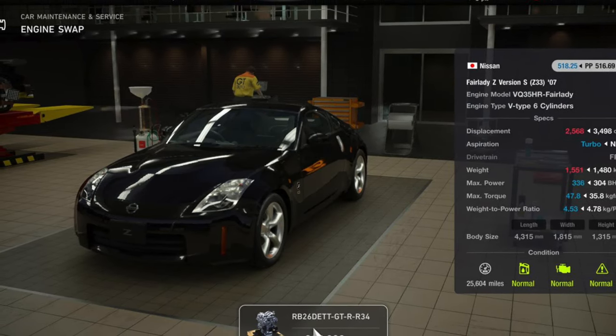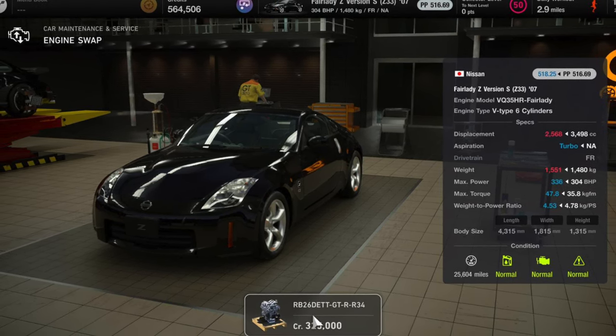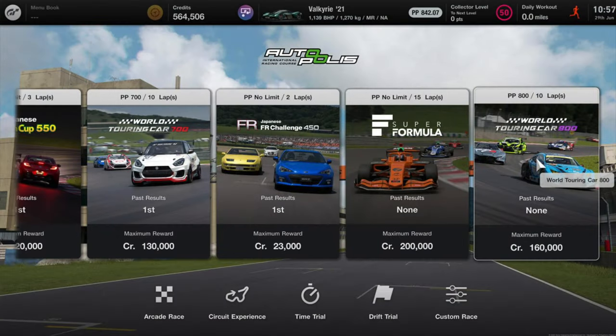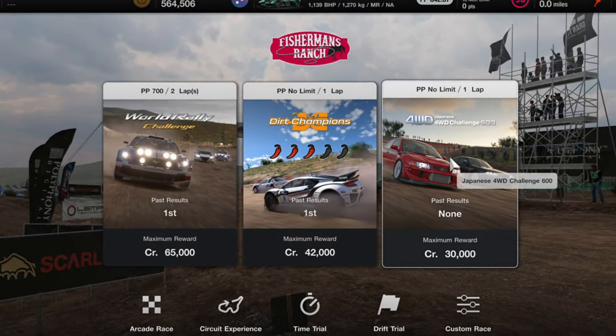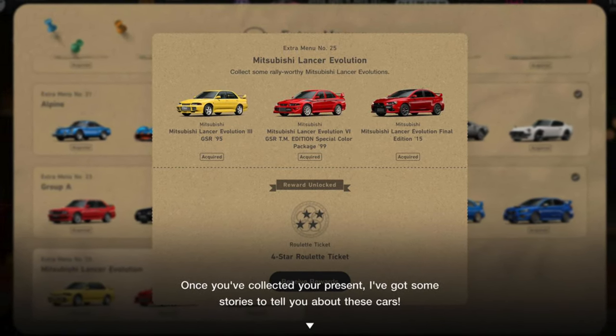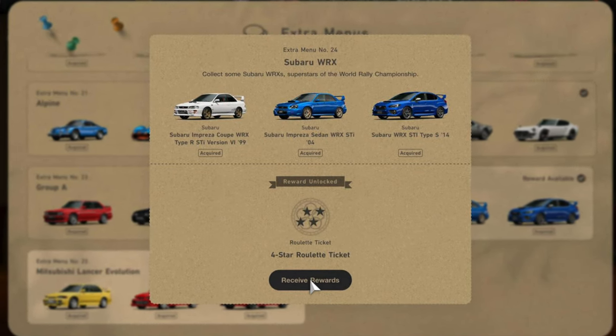Furthermore, players can now indulge in five new engine swaps, letting you take your favorite cars and give them a new lease on life. Four new World Circuit races have also been added for those seeking new single-player challenges. The update also brings two new extra cafe menus centered around Subaru and Mitsubishi, where you can collect the specified cars to unlock prizes.